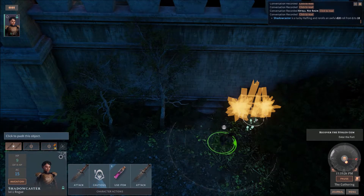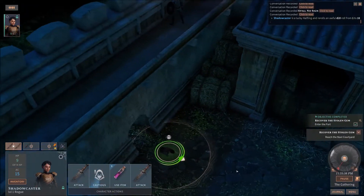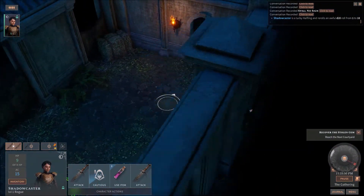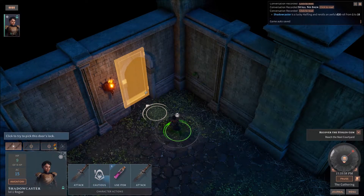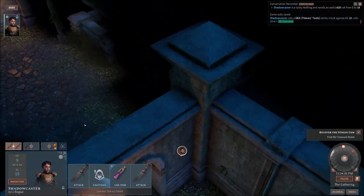Notice the footprints lead up to here — click to push this object. This is how your friend, who snuck into this camp, got in and is helping you figure out how to get through this area. We have guards up on the tower, so we've got to be careful. Going up to the door, we'll get another part of the tutorial: to try picking a lock, mouse over a locked door or chest and left-click. If you select your whole party, the most skilled character is automatically chosen for the task. You must have thieves' tools in your inventory. Rolled a 20 — Sleight of Hand check against DC 10, rolls 20 plus 8, a success.